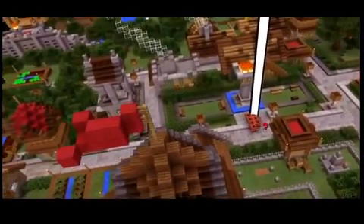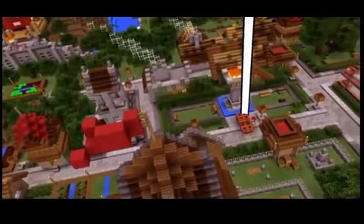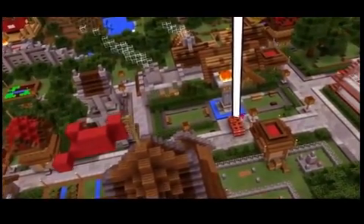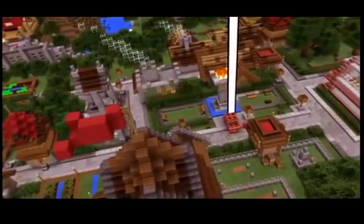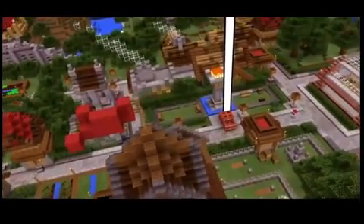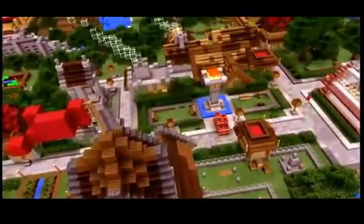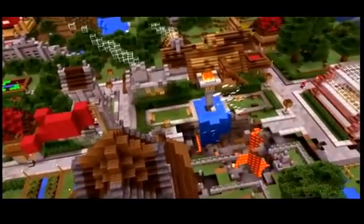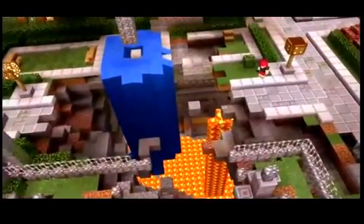I'm placing some TNT so I can blow my way into this stronghold. I could use a light though, Zach. Good strategy. Using HoloLens, I have access to all console commands in Minecraft just using my voice. I can just focus my gaze on the TNT and say: lightning strike. Step back. There's a lot of materials down there I wouldn't have seen without you.